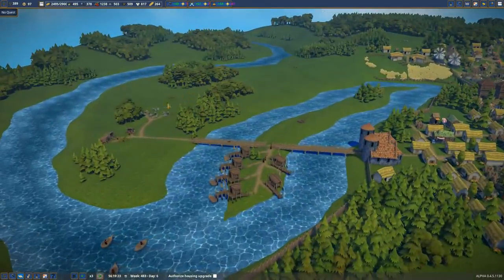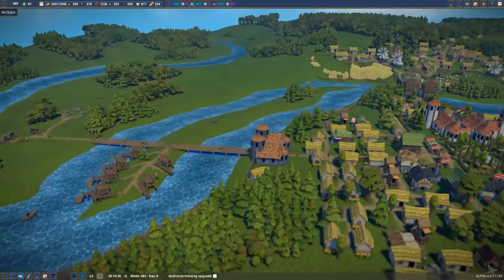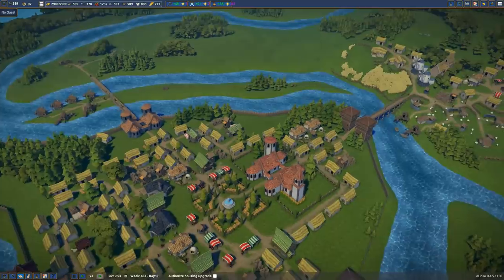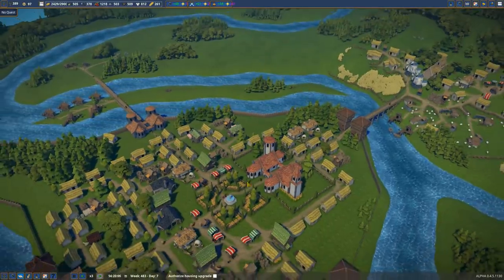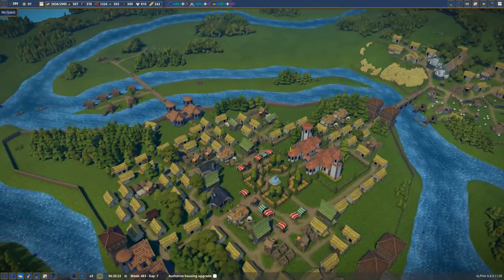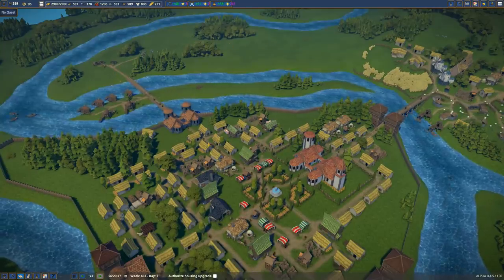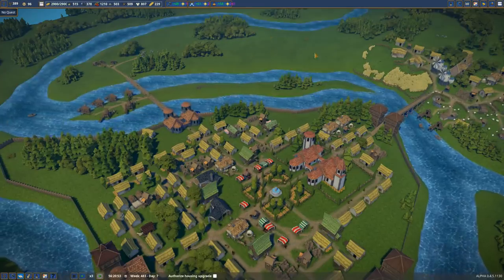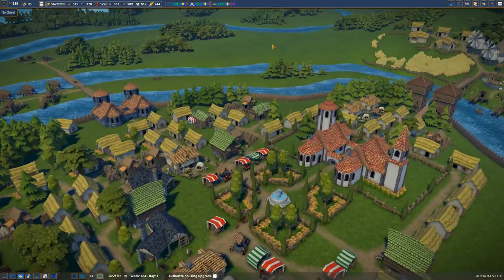I'm thinking we put a little village over here — I think that could look really nice. I'm also thinking of adding an extra gate to come into the city because we want flour produced. That's the whole point of this, to get it to our bakers in the city. And if it's going to go all the way around either there or there, when I look at it like that it kind of doesn't seem like that big a deal.